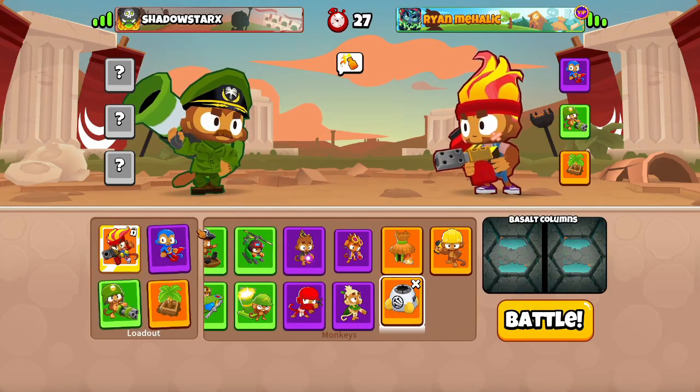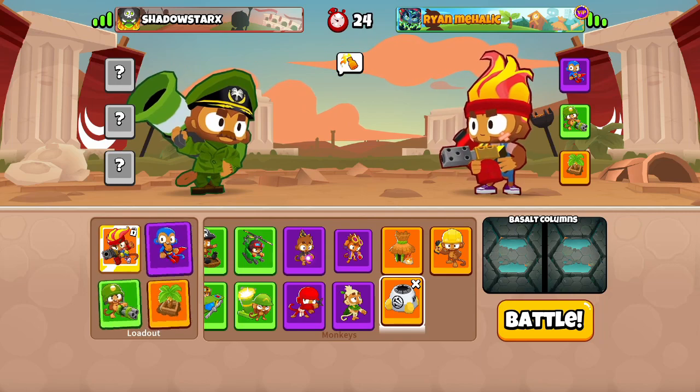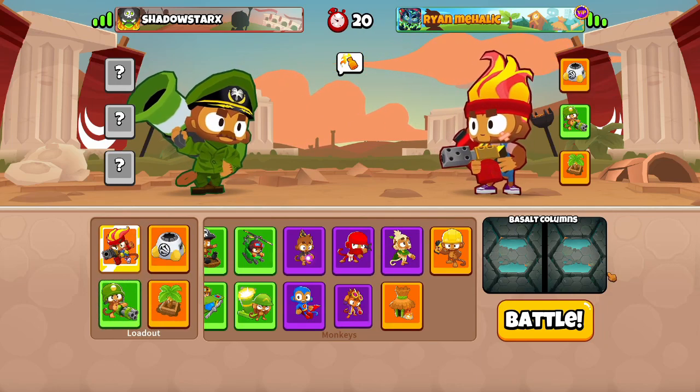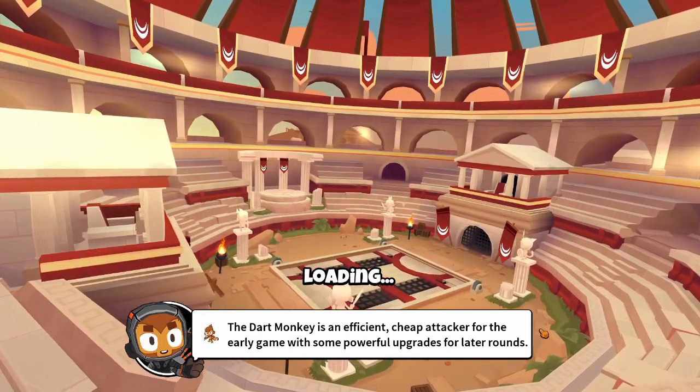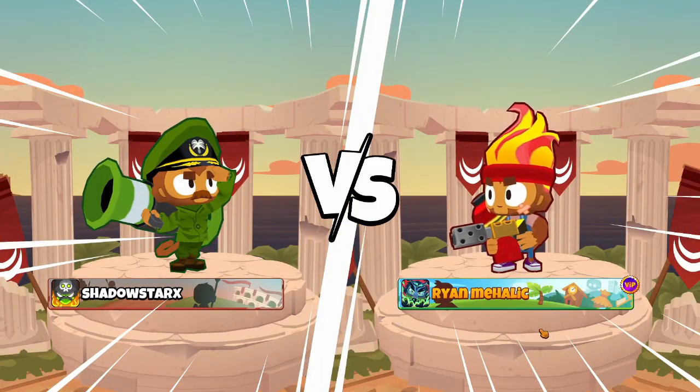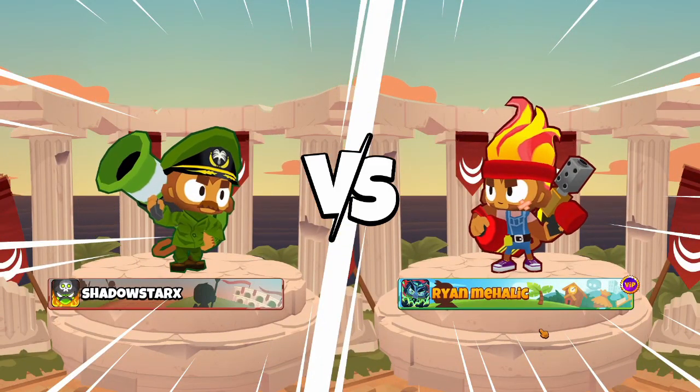I actually want to level up Spike Factory as well here. Dartling Farm is going to be the majority of our strategy, but I might place some spikes in the back just for the experience points. I don't really have much of a use for a third tower here, especially on a short map like this — just mostly Dartling Farm and my Gwyn.